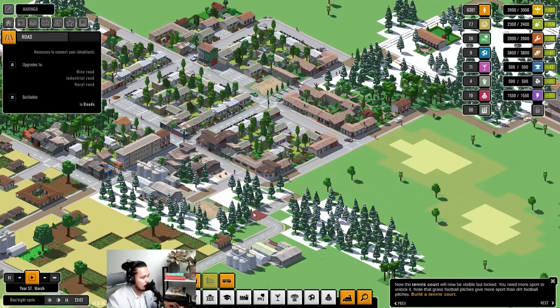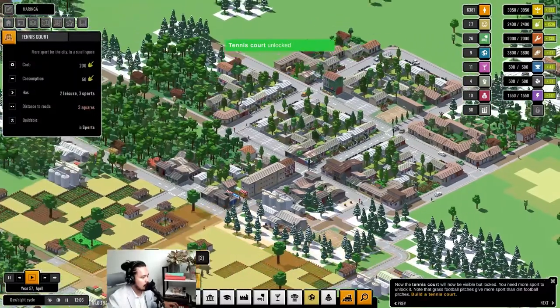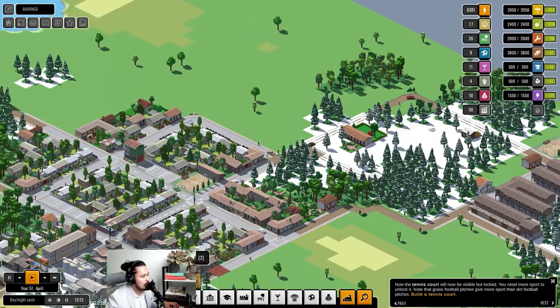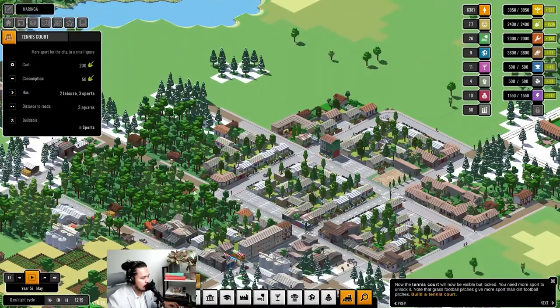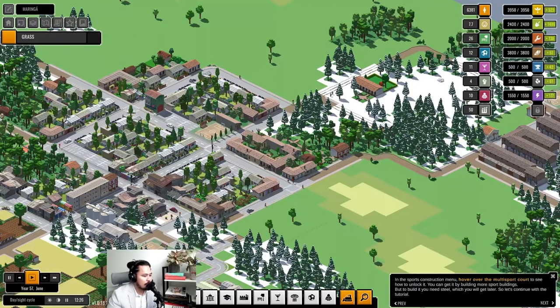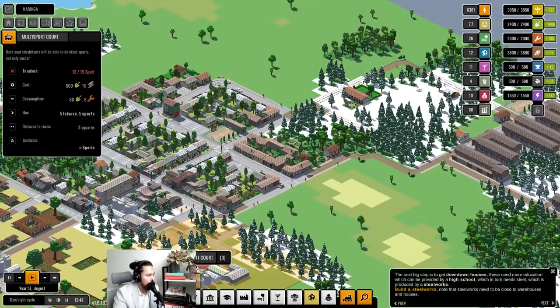Very nice, and we can have a road coming up here. We can now build a tennis court and we're going to build it near some good places. It's interesting that it doesn't take much space. The sports correction menu says hover over the multi-sport court to see how to unlock it — you can get it by building more sports buildings, but to build it you need steel which we'll get later.